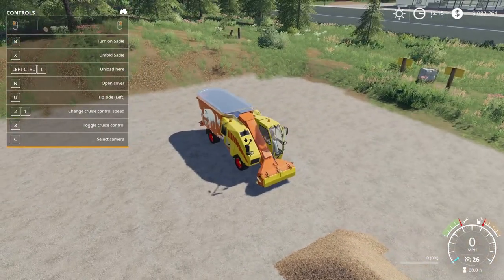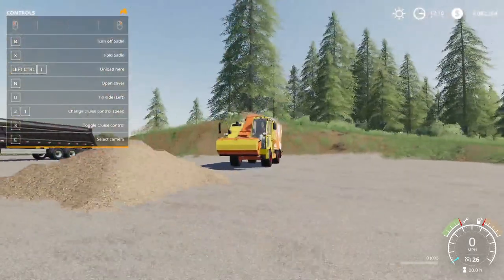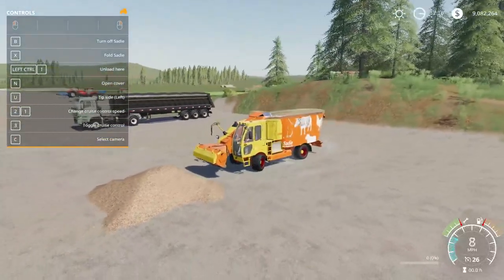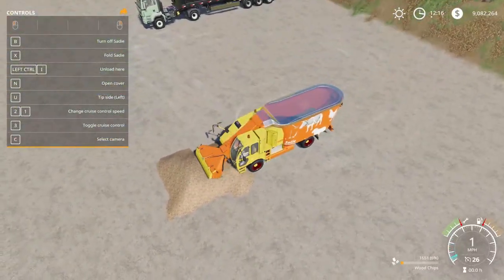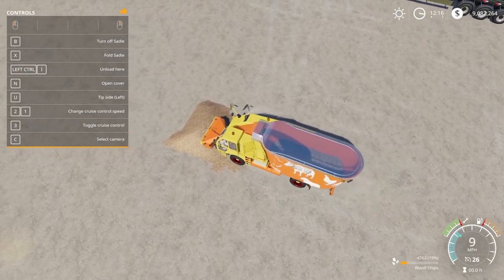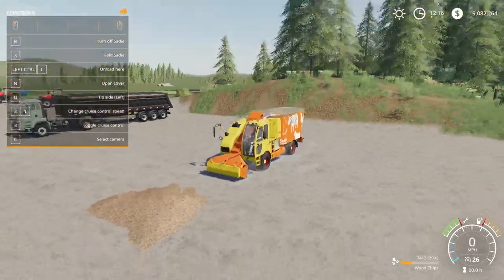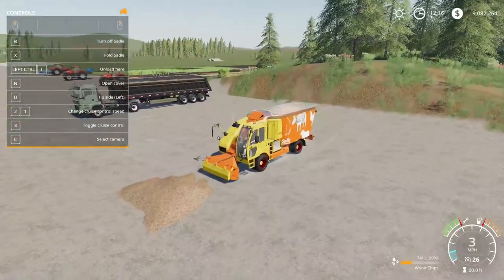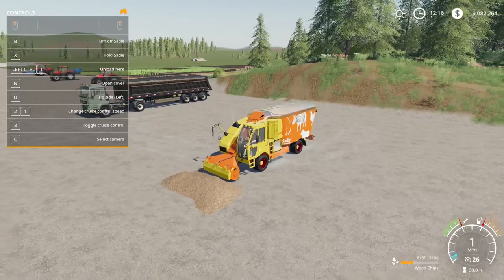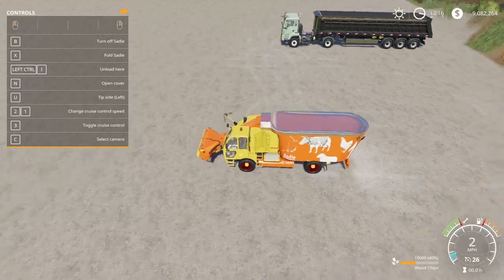We open up the help menu — X to unfold the Sadie, B to turn it on. Now we should be able to just come up here and, yep, we're picking up wood chips. No problem at all. That's a nice animation on there. I like that. This is pretty sweet — decent capacity too, for something that's just designed to clean.